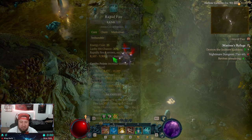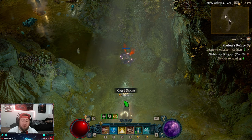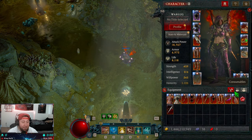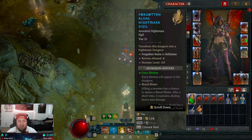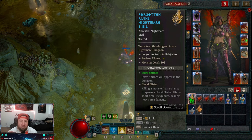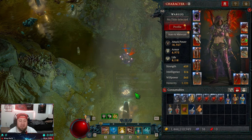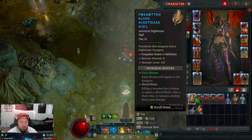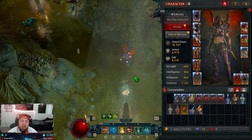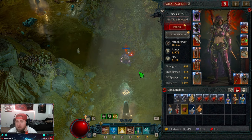The best way to farm these is nightmare dungeons — I'm actually inside one right now. You're going to be looking for the greed shrine in particular. Nightmare dungeons are by far the best way because you want your nightmare sigil to say 'extra shrines,' since the more shrines that appear, the more chances of getting the greed shrine, which causes more goblins to spawn. Keep in mind that when you're in a party, each individual person can pop the greed shrine.